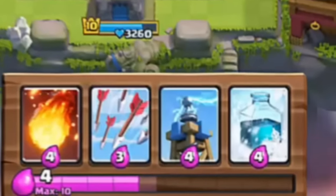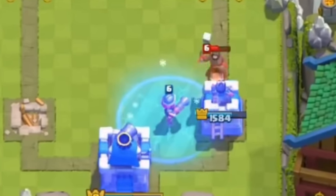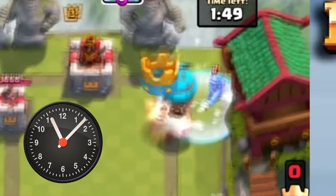Number 2. Freeze used to look like a clone spell and was much more powerful. It used to freeze troops for a total of five seconds, which would give a max balloon enough time to completely kill the tower.